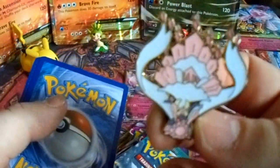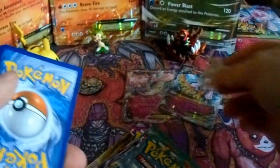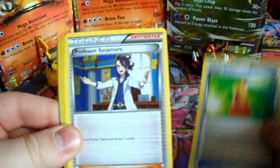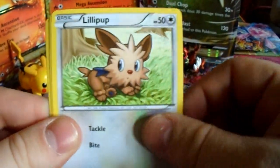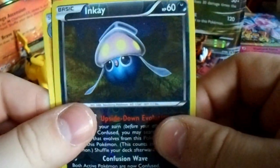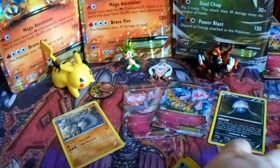Starting off with the XY base set pack — I know a lot of you have probably seen this type of video before, but not on my channel. We got a Super Potion, Professor Sycamore, Hard Charm, Taillow, Spritzee, Fairy Garden, Lilipup, Froakie, an Inkay reverse — that's pretty neat looking — and a Rhydon non-holo rare. That's okay. I'm hoping we get some good stuff in our next packs.